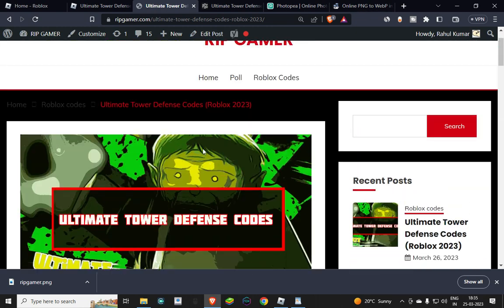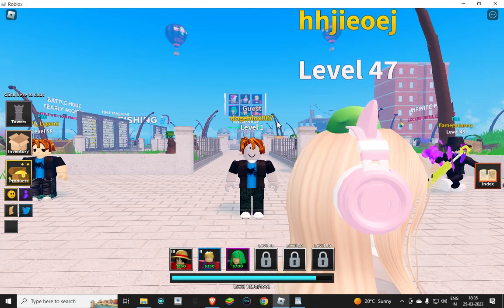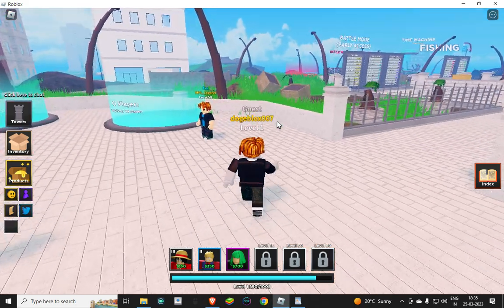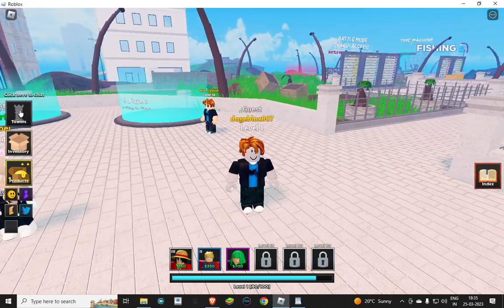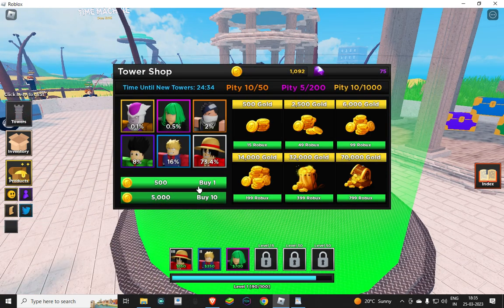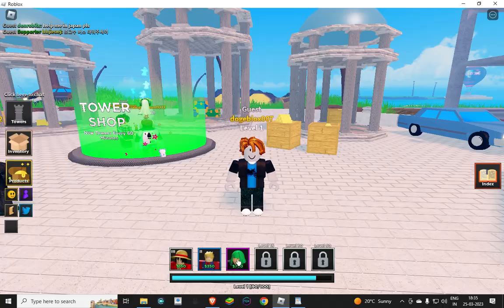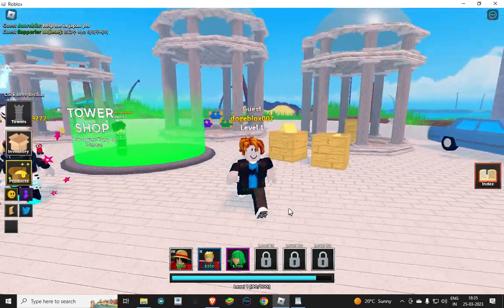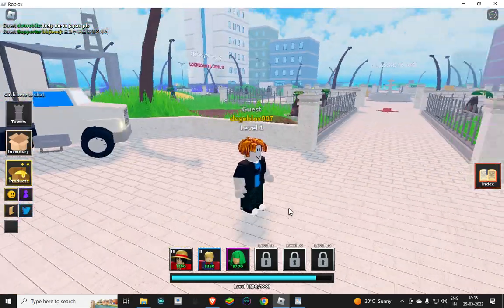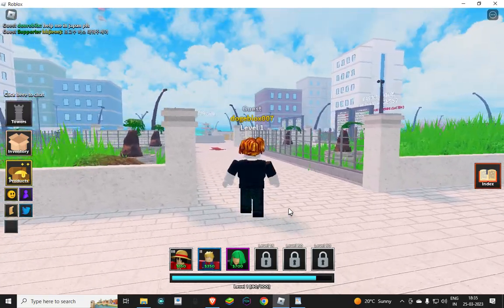Just copy the code and paste it in the game — this is how you get a lot of coins. You can go to the shop and buy from there. I bought this one because I got six thousand coins on this new account and I got this mythical tower.